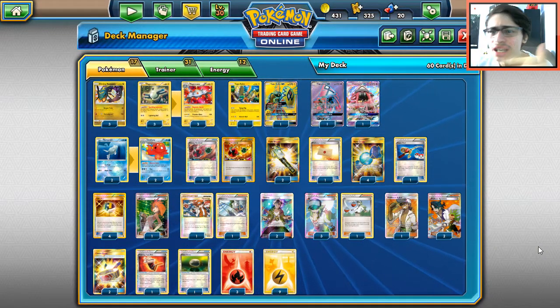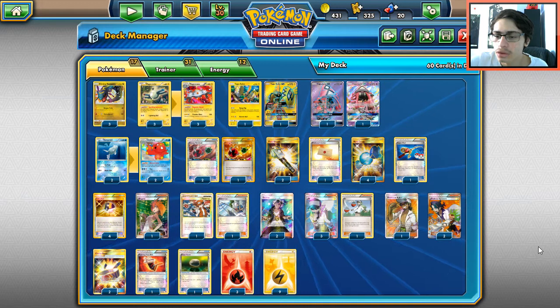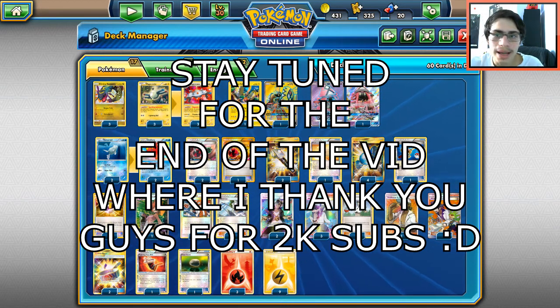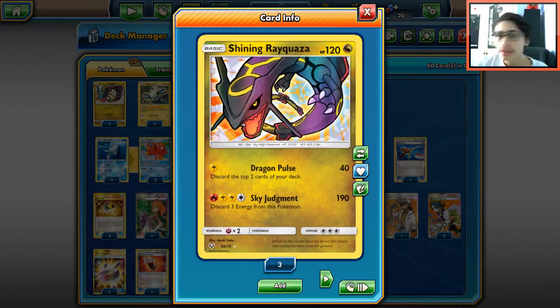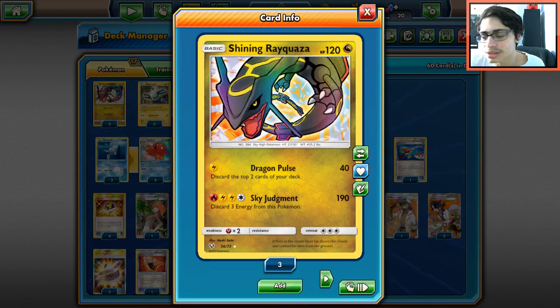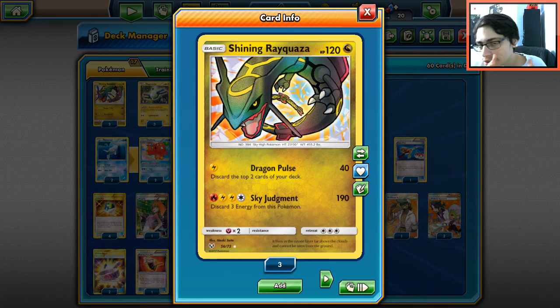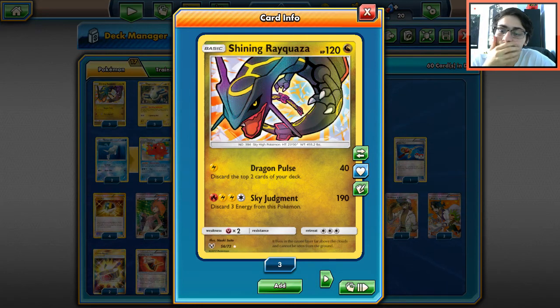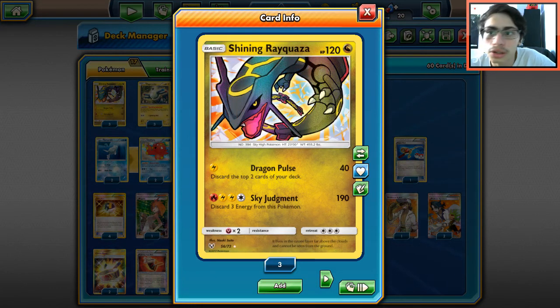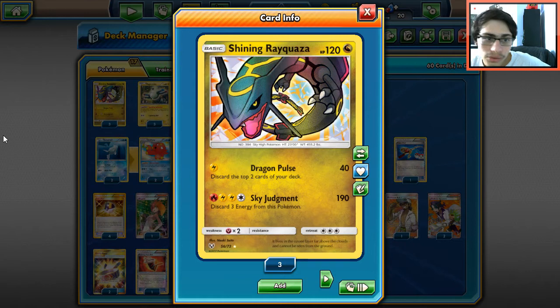Welcome back to a brand new PTCGO video. Today we're looking at another deck from Shiny Legends — this is going to be Shining Rayquaza. Shining Rayquaza is a pretty cool card and I feel like it's going to be a decent card to see in the future. It's basically going to be played with Magnezone.